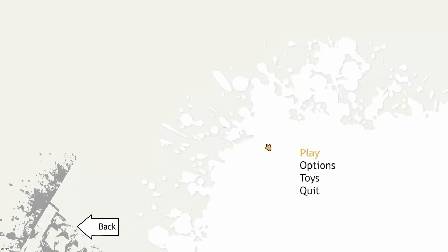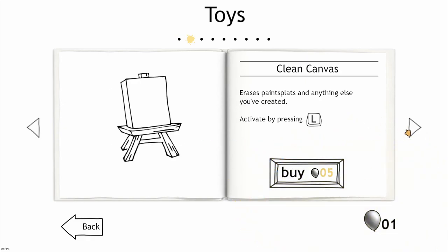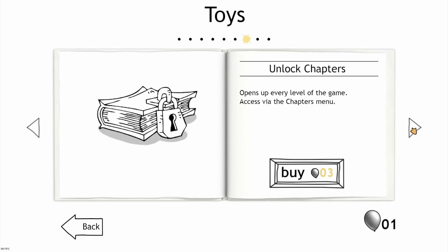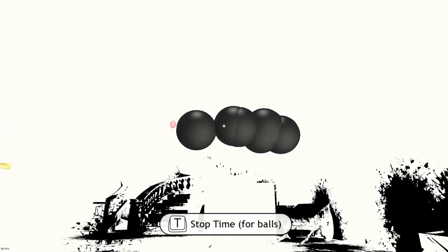Wait, balloon, balloon - give balloon! No, give me you! I have a balloon - yes! Wait, what? Toys? Balloon. Oh, I'll knock after finishing the game. Clean canvas - five balloons. There's a sniper rifle - interesting. Oh yes, yes, yes, yes! This is the best.